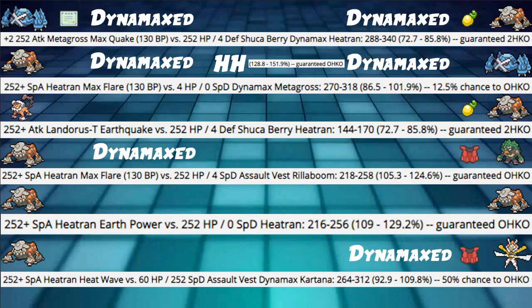Next we have Lando-T Earthquake into our 252 HP Shookaberry Heatran (not Dynamaxed) hitting 72 to 85% — the same calc as the Max Quake from Metagross. That's a guaranteed 2-hit KO from one of the most used Pokemon. Awesome stuff.